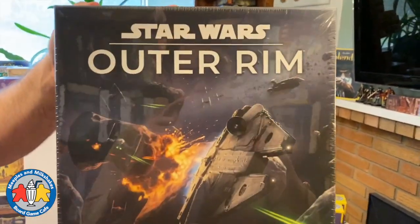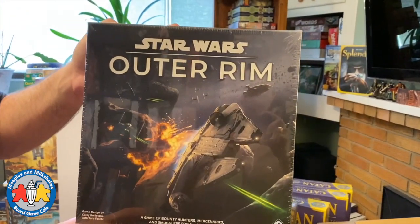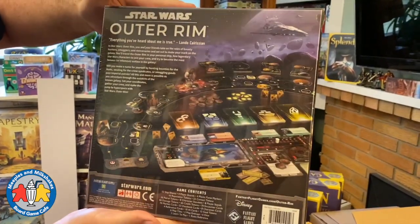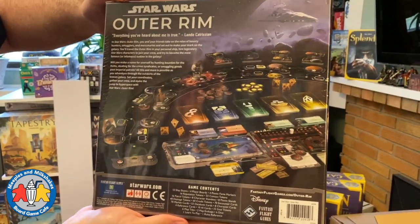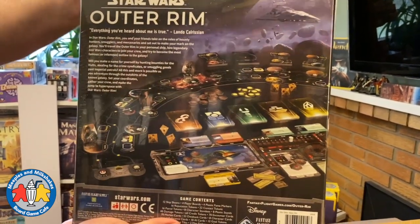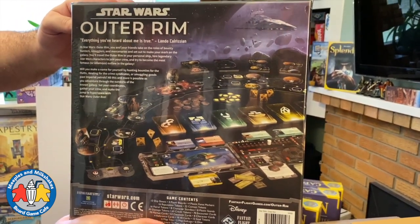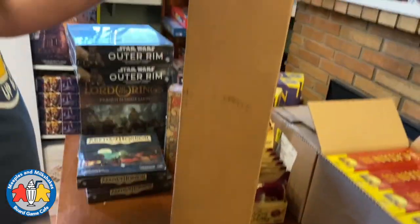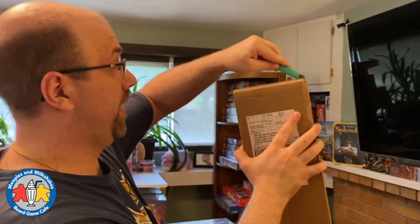And we have Star Wars: Outer Rim — a game I haven't played, so I can't say too much, but it's for one to four players with a solitaire mode, it looks very cool, and it's been very well reviewed. We brought a couple of copies in — maybe give it a try and let us know how it goes. We don't yet have a copy for the cafe, but if it's a good game we can bring one in.